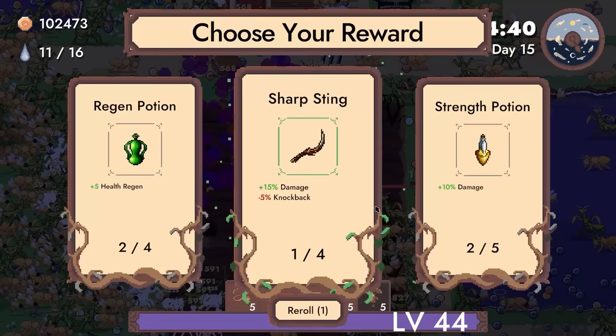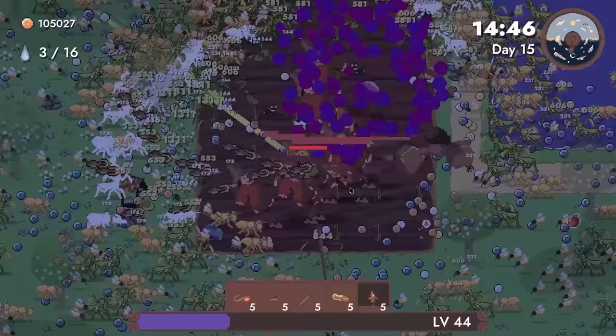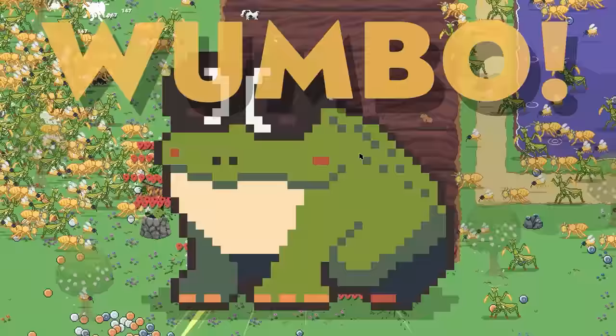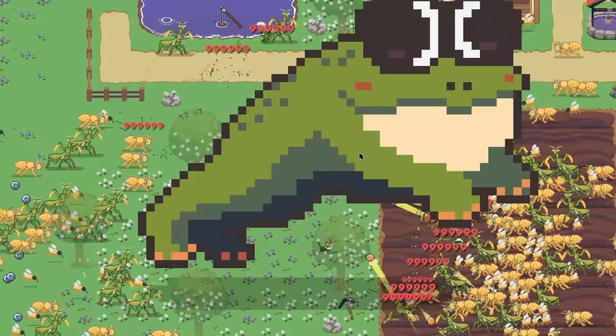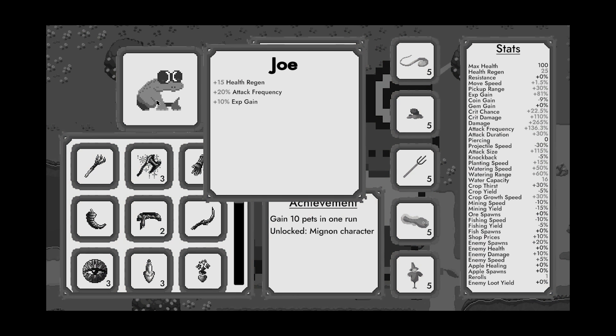I actually have max level weapons across the board. Now it's just a matter of adding 10% damage — pretty much whatever we want. We're just destroying everything at this point. And I've been informed we've turned into Wumbo. I'm not really sure what that is, but we're doing a hundred million damage. This works for me. I'm gonna run around and destroy the world now. And that was the legend of Joe, whose tongue could tickle the other side of the universe.